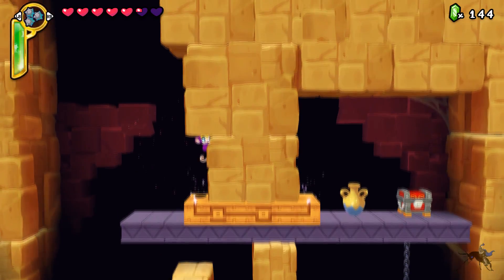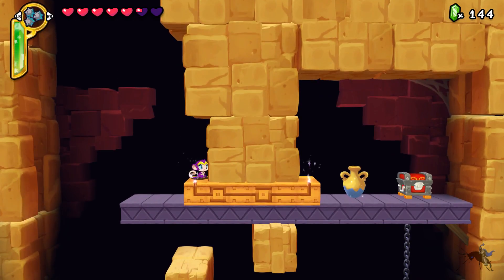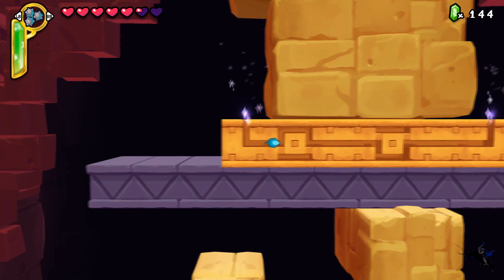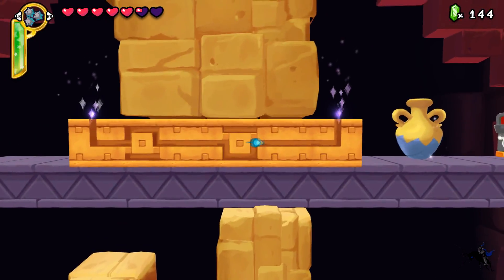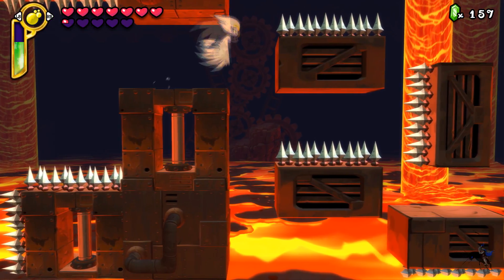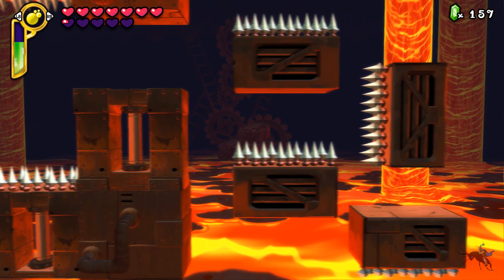However, Shantae's base form isn't enough to find all these places, which is where the most important mechanic comes in: the dance transformations. She does a dance to change into any form you've unlocked to traverse the levels, my favourite being the Harpy, because when you're backtracking, flying through the level without a care in the world is great.